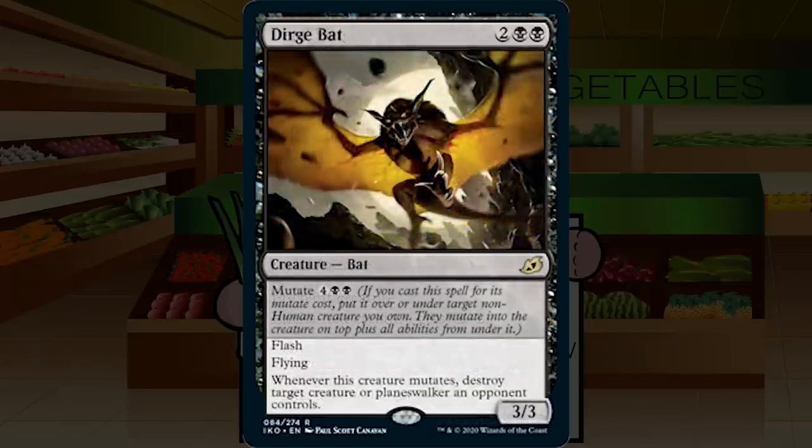Up next is Dirgebat — two black black for a creature bat at rare, a 3/3 with flash and flying. Whenever this creature mutates, destroy target creature or planeswalker an opponent controls. Mutate cost is four black black. You'll play this as a 3/3 flash flyer on four if it makes sense. Topdecking this later in the game gives you a removal spell that's also a 3/3 flyer — that's great. This is a clear first pick. If it were cheaper I'd go A, but it's a strong A minus.